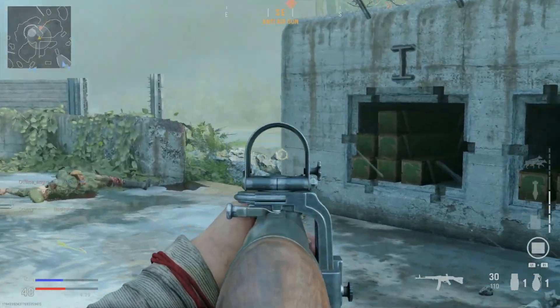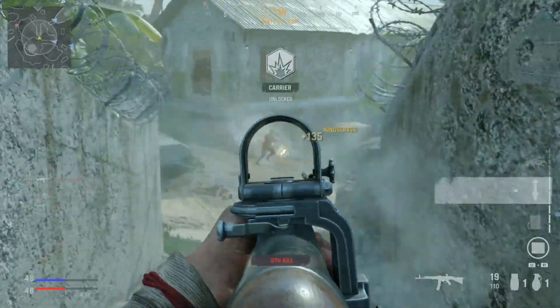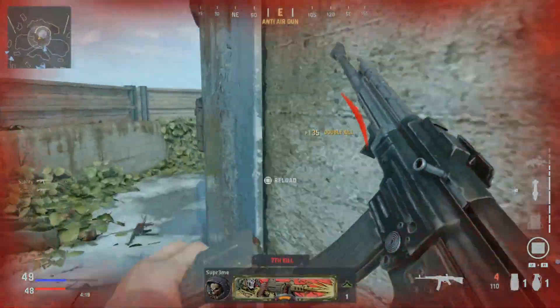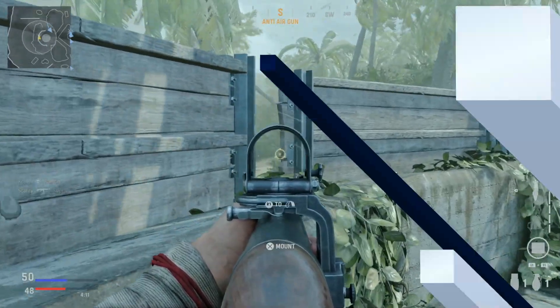The first weapon on this list is the STG-44. This is currently my favorite weapon to use right now and is unlocked at the start of the game. This gun features great damage, high fire rate, good accuracy, and good mobility. Overall, I've been loving this gun and it's easy to win gunfights with it, so give it a shot and I promise you will not be disappointed with this weapon at all.